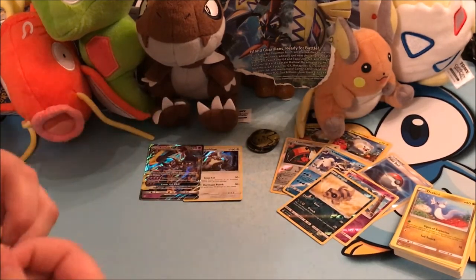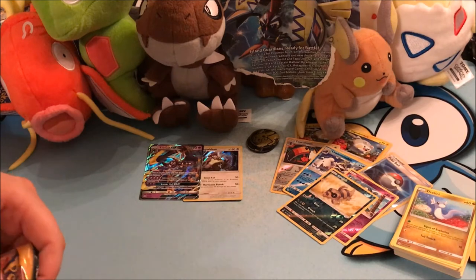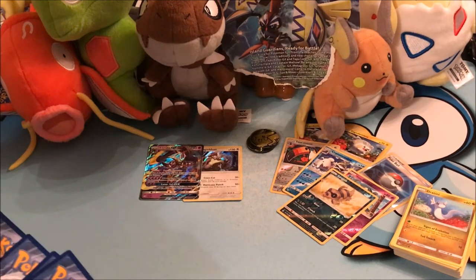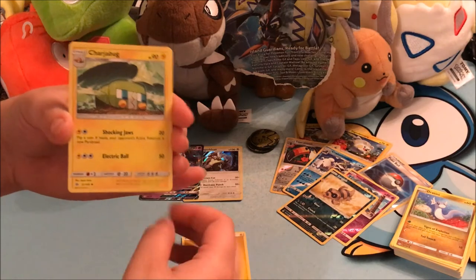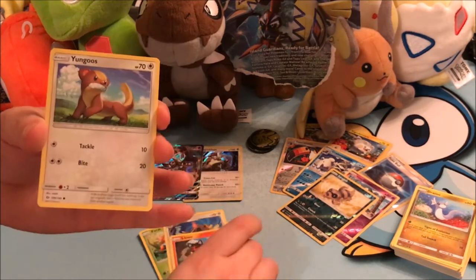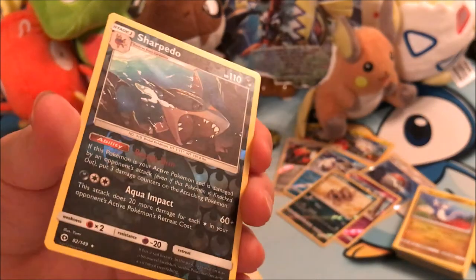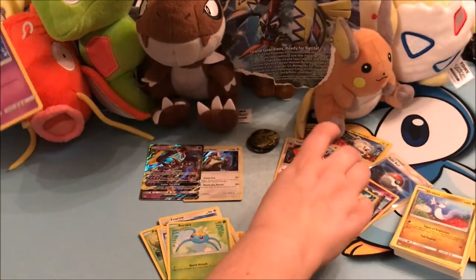Alright, so we're on to the last one, and as we finish making a mess of the kitchen with our last pack. There is the code card for you - or maybe it won't be you if you're watching, but for someone. So we've got Electric Energy, a Charjabug, a Herdier, a Steenee, a Paras, a Fearow, a Litten, a Yungoos, a Surskit. Our Reverse Holo is a Sharpedo. And our rare is a Cosmoen - not holo or anything, just a regular old little card.